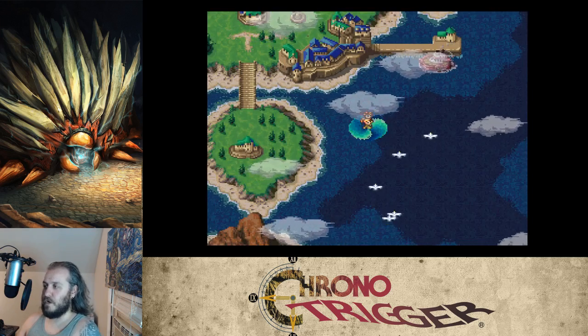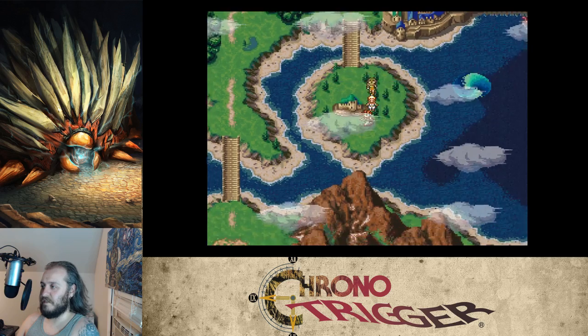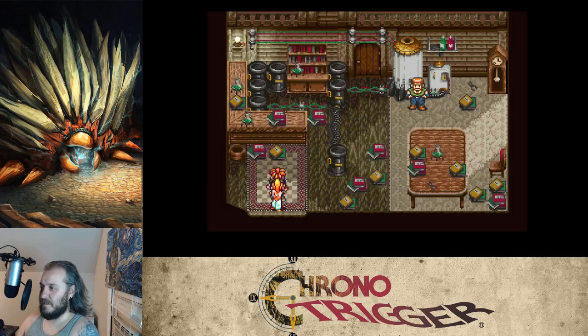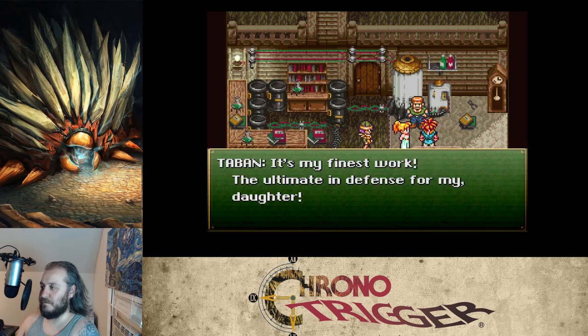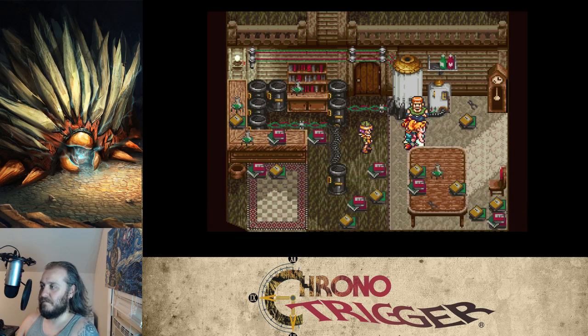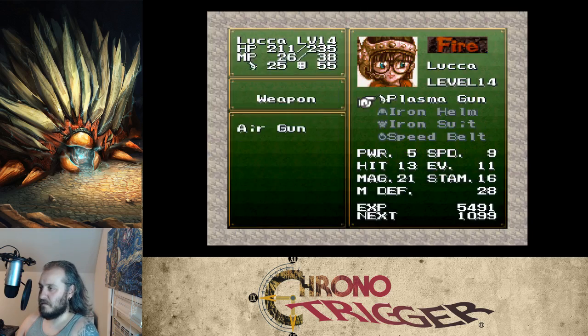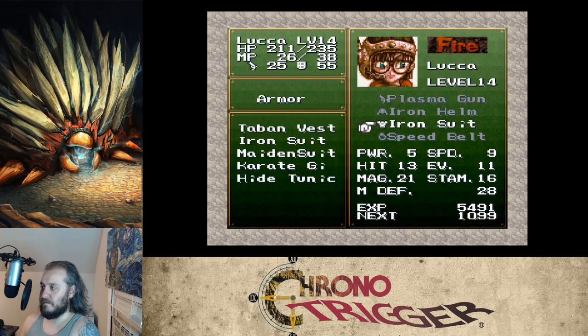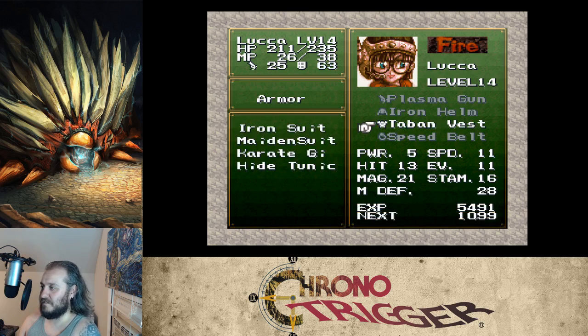There's a pool of water — we'll jump right in. Hey, it's Luca's house! Let's stop in. Taban has something new for us: 'Just in time — a Taban vest, my finest work, the ultimate in defense for my daughter.' It gets her speed up, fire guard up, and more defense — just good stuff.